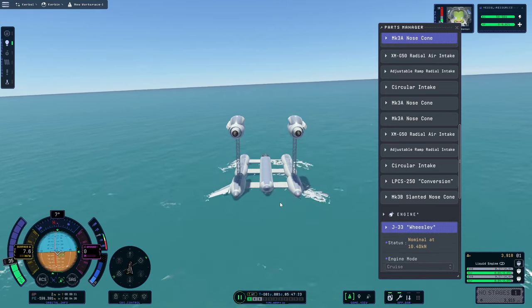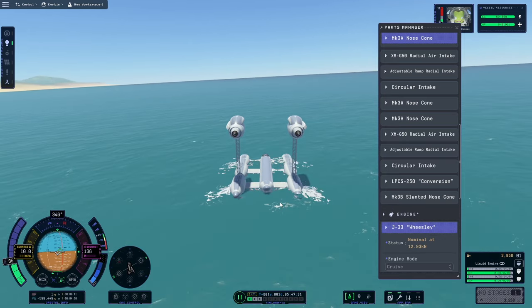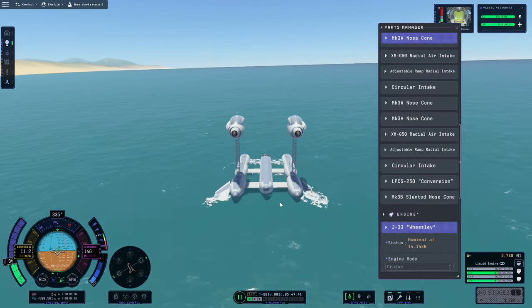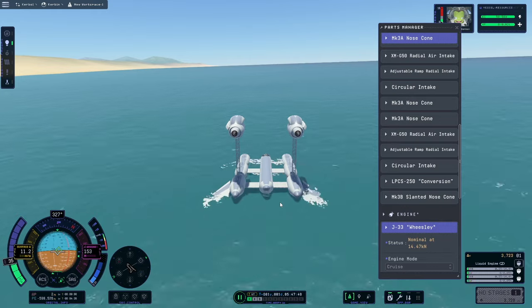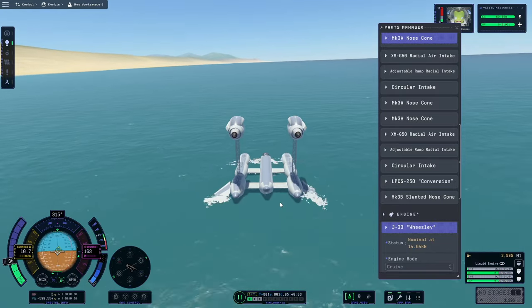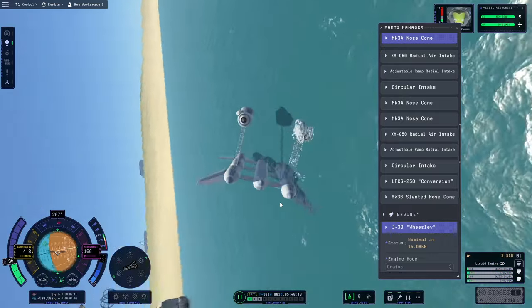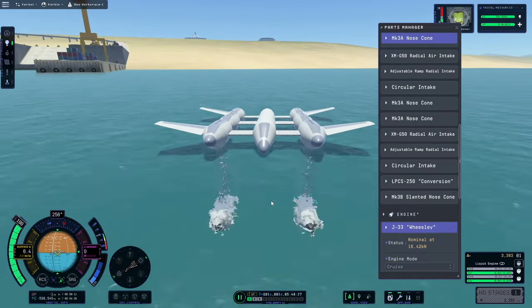That's what we built it for — to go out cruising. However, there are major problems with this design. It is so top-heavy it is not stable. You accelerate too quick, decelerate too quick, turn too quick, hit a weird wave, or SAS has a bad day — any of those things and you're going over just like that.